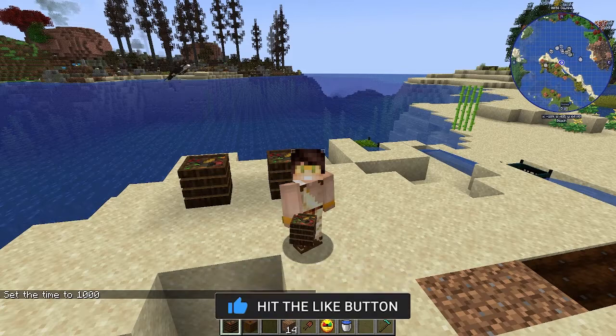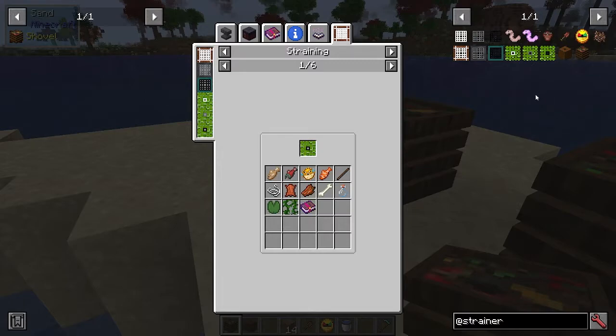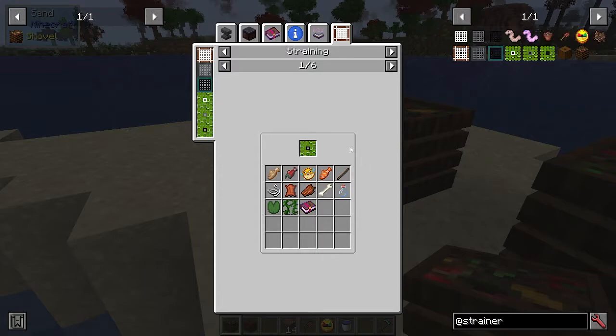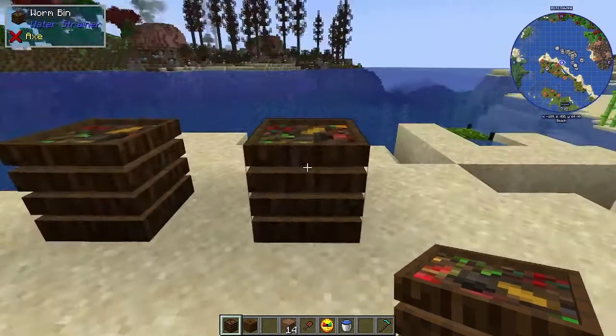This mod is available from 1.12 up to 1.18.2 currently. What this mod does is give you the opportunity to passively fish or strain for items in the water. You've got these fishermen's strainers which give you all sorts of fish and rotten flesh, and then there's the survivalists ones which give you some raw materials.